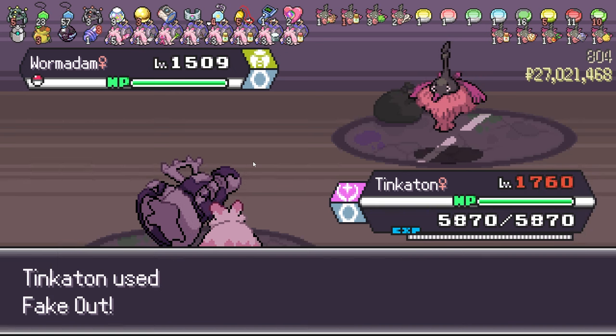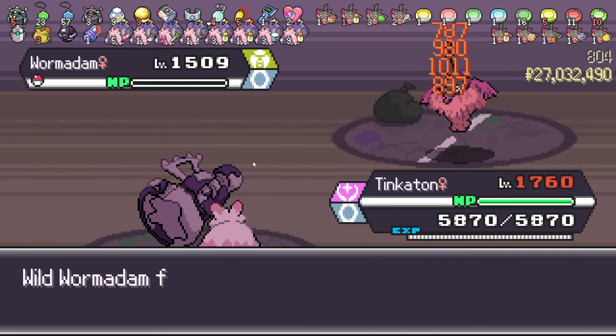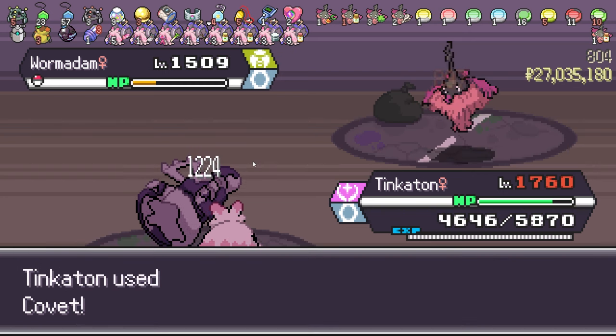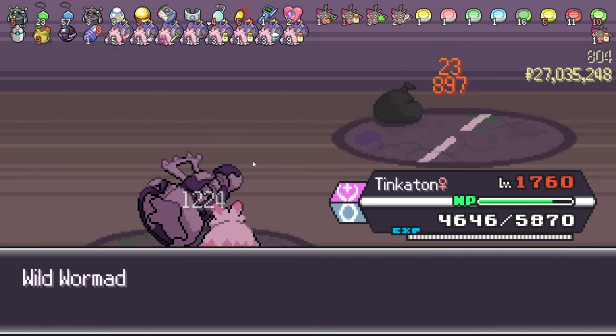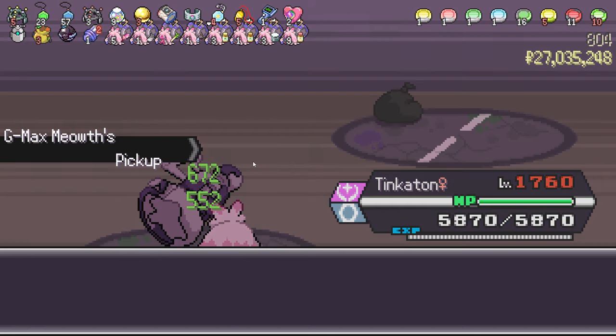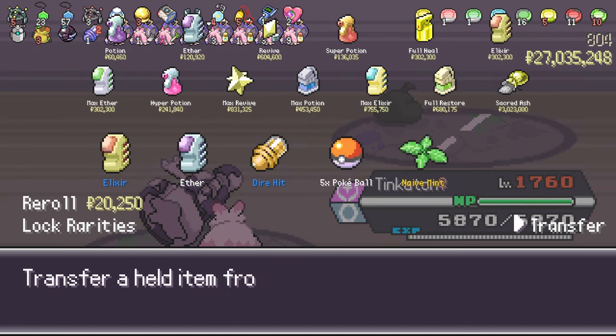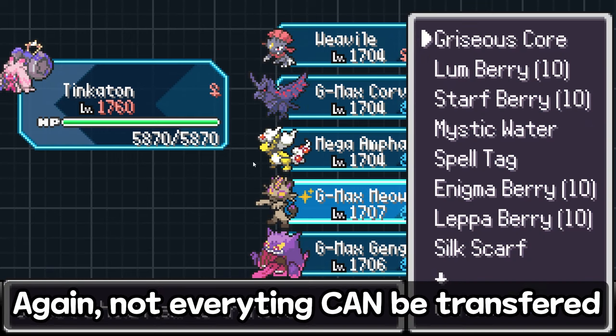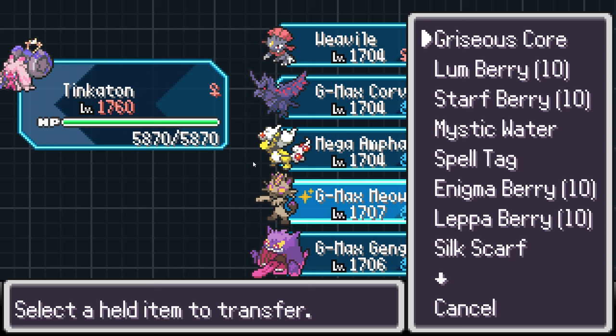So if I go back into the menu right now, all the items that your Meowth has — or any Pickup Pokémon, so it can be a Zigzagoon — they can be transferred through the game. So if we check right now, if you go into the shop, I got the Pickup again. So if you're going to transfer right now, you can take any items from your Meowth and transfer them into your main Pokémon. And this works in Classic as well.